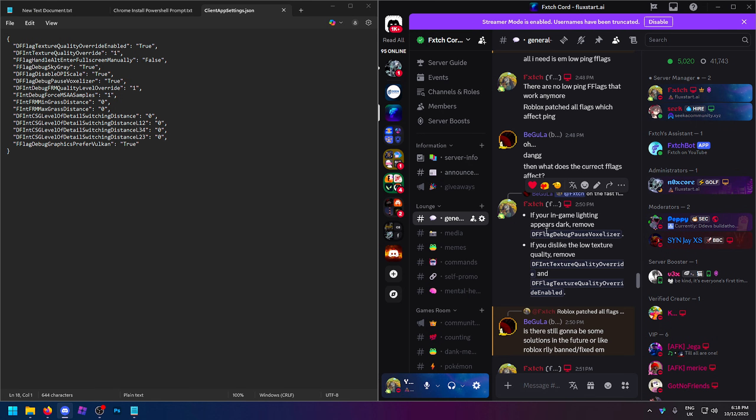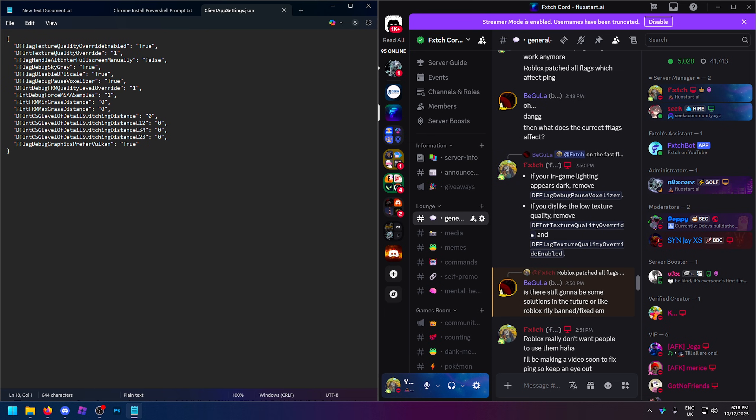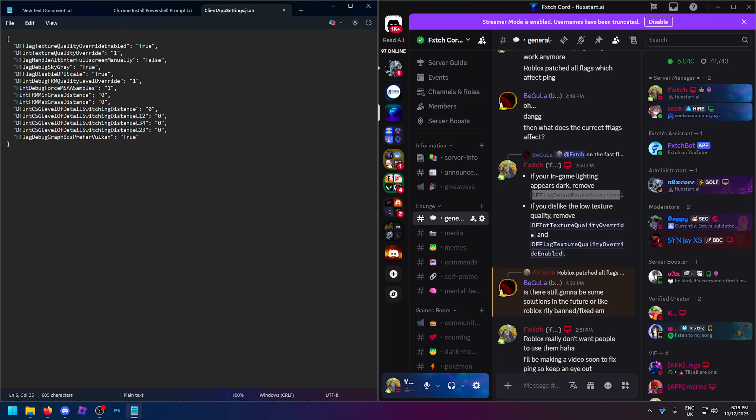One more thing I forgot to mention about your FastFlags: there are a few values you may want to remove. If your in-game lighting appears a little dark with these flags, you want to remove the debug pause voxelizer value — either set it to false or remove it entirely. And for the low textures, if it looks too low quality, remove the texture quality override enabled flag and the texture quality override value. You can set the override to zero and change it to false, or just remove them completely.